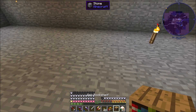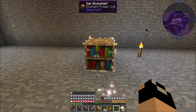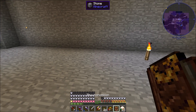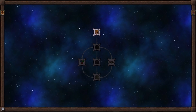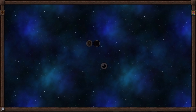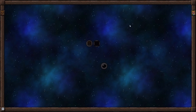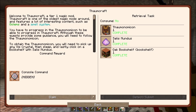We take our bookshelf, throw it down, take our Salus Mundus and right-click. Some really cool particle effects come out and there we go - it becomes a Thaumonomicon! Right now we just have two tabs: Fundamentals and Thauminic Tinkerer. We got a quest complete for Thaumcraft and we get 15 levels of XP.